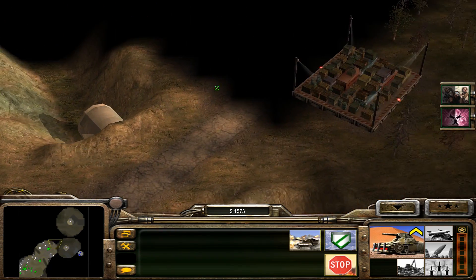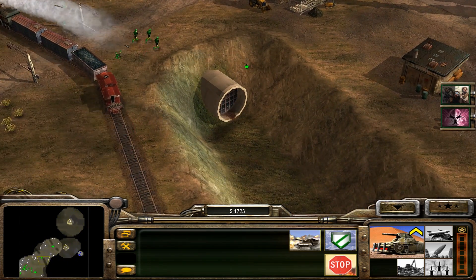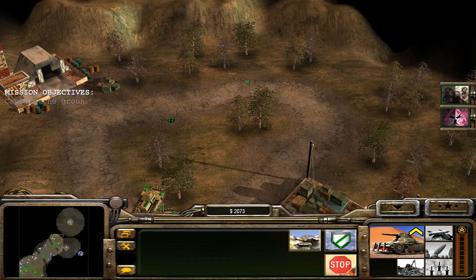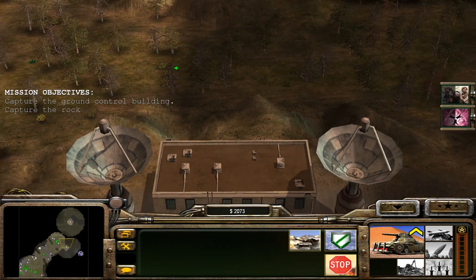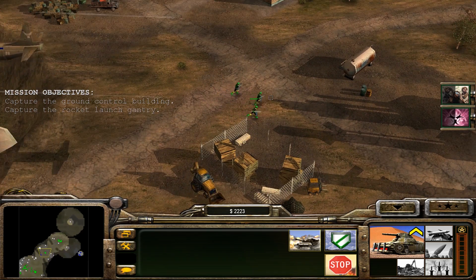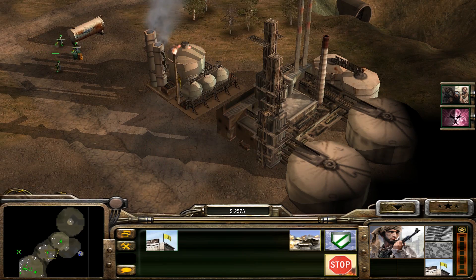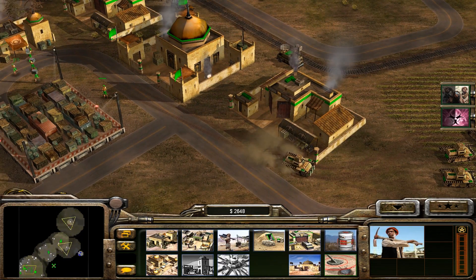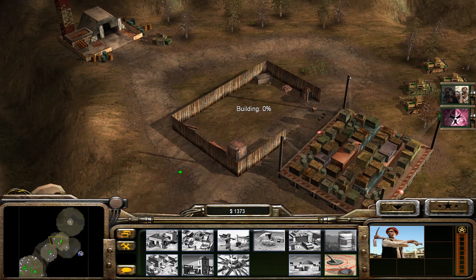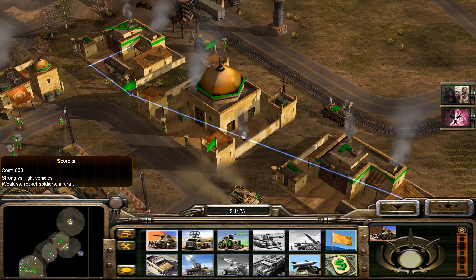GLA is supposed to take losses. This is good. Scorpions ready to sting. Let's grab that refinery. Let's get a worker up here to build a new stash. Okay, tanks are coming up. Wow, we build so many so quickly. Tanks are 600.